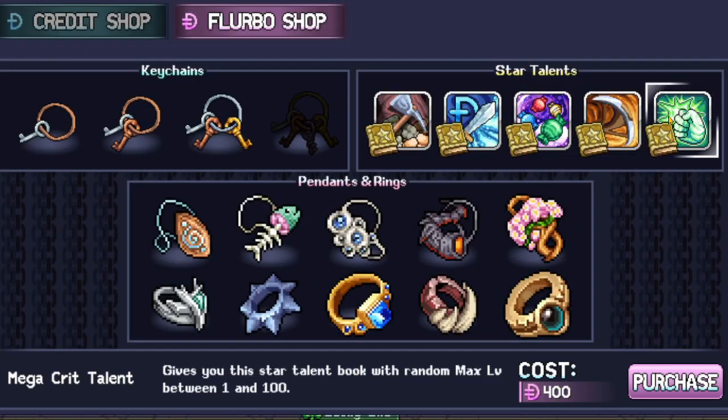You can find Mega Crit in the party dungeon at the Vlerbo shop. So let's help you start building up your crit chance. But where do we start? Let's begin with minor buffs.